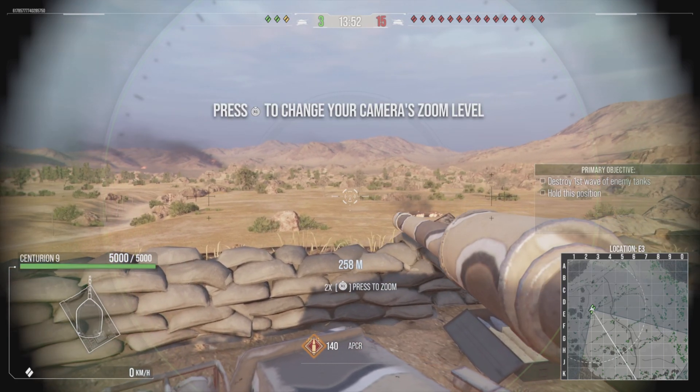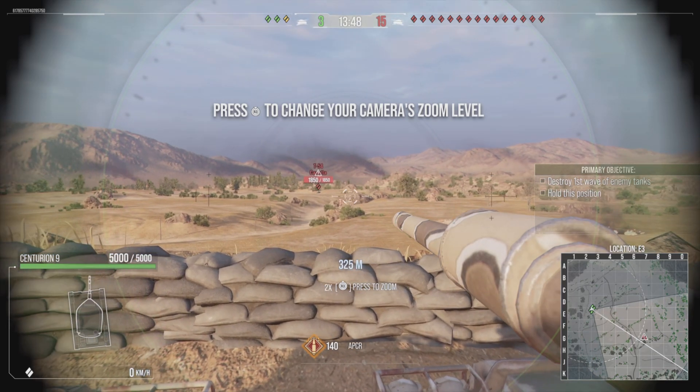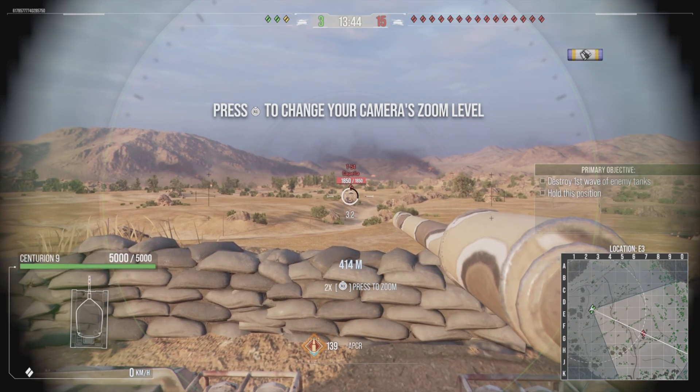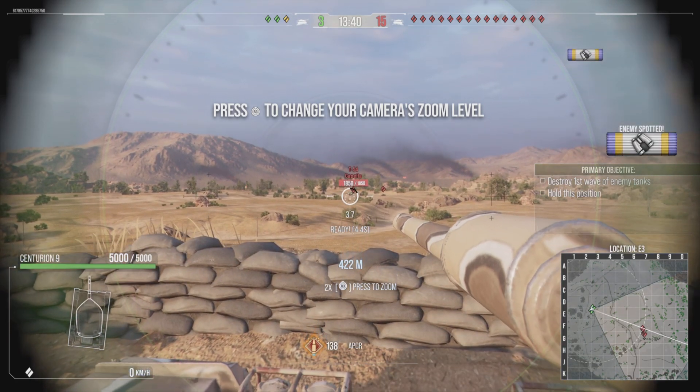We need to hold the line here. Keep your eyes open. Copy, Guardian 2-2-1. Boeing 5, scanning for target. This is Guardian 2-3 — we see enemy T-54 inbound to the southeast road. Need to engage.